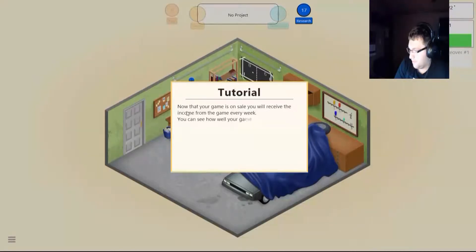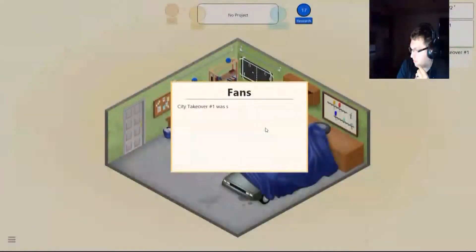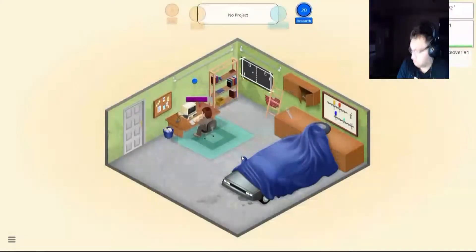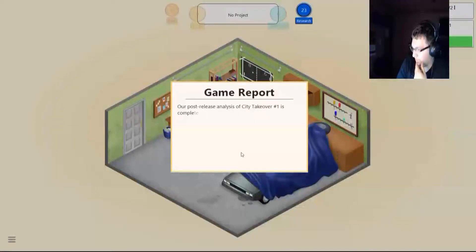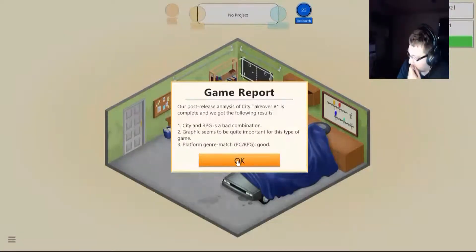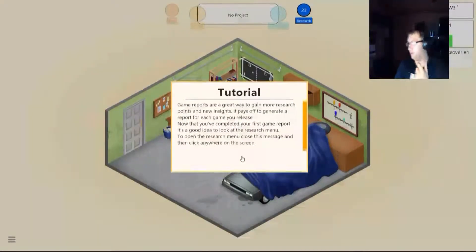An actual game is on sale. You will receive income from the game every week — you can see how well your game is doing by looking at the sales graph on the top right of the screen. City Takeover No. 1 was so successful that we now have seven fans. Nice. City and RPG — bad combination. Graphics seem important for this type of game. City and RPG — bad combination.